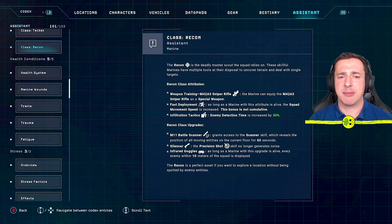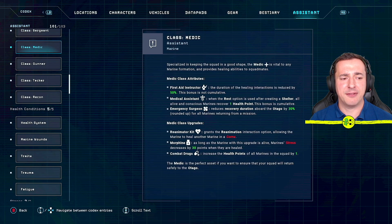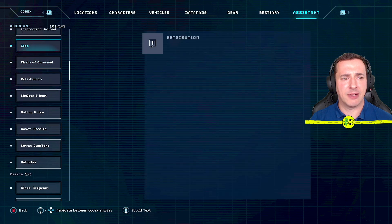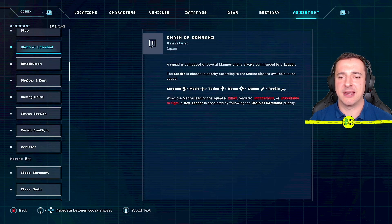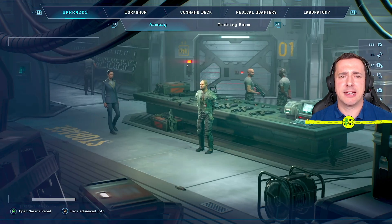In terms of order of importance, I think they go in that order. The chain of command suggests that without a sergeant, the medic is in charge, then the tech, recon, gunner, then rookie. Personally I think the gunner is very important — I like them a lot. I'd love to know what your favorite classes are and what you've used through the game.